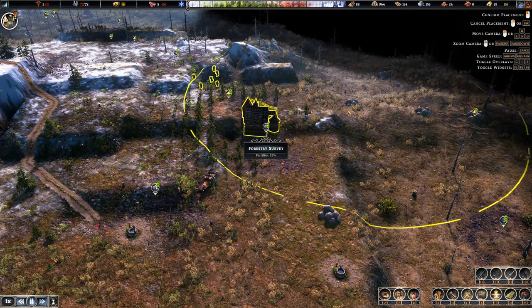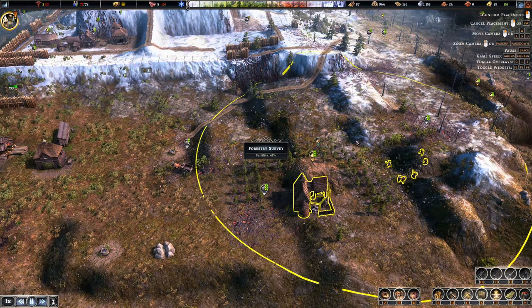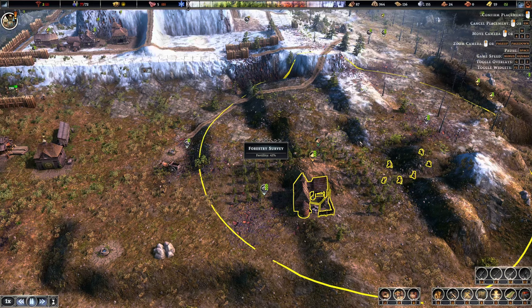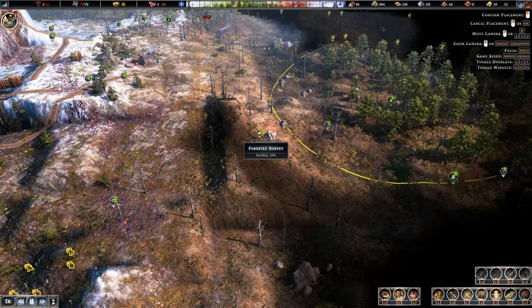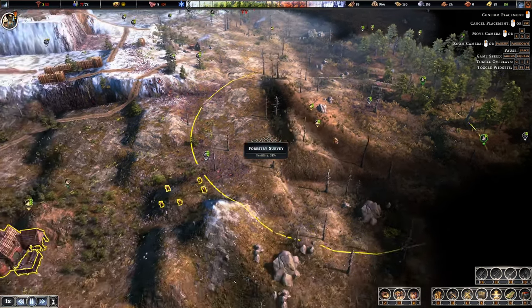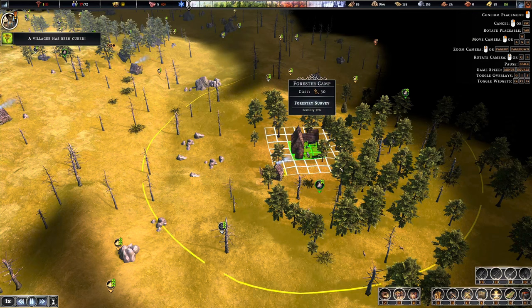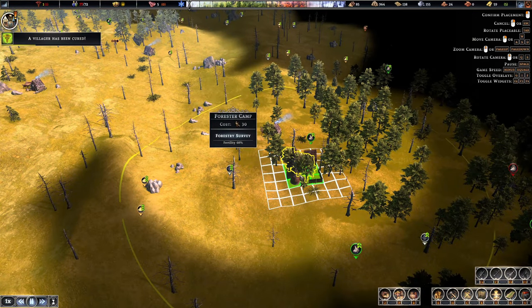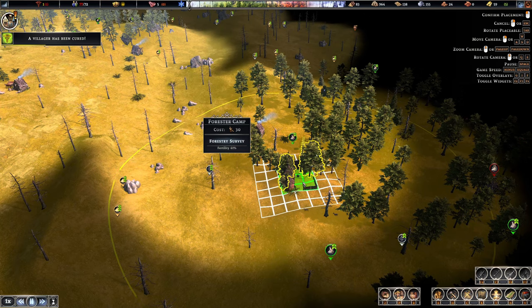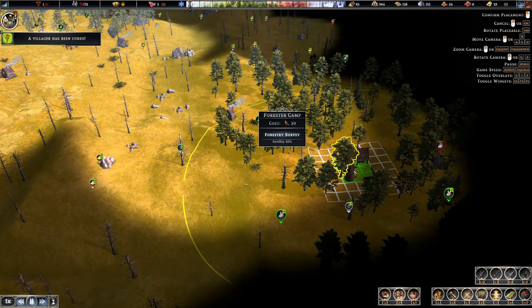This doesn't work for me. In the design, I could do a corner or something. Ooh, look at this - there's 60 over here. Let's count our blessings. Over here we have a massive area of fertility. Look at this: 61%, 62, 65, 66, 65%.